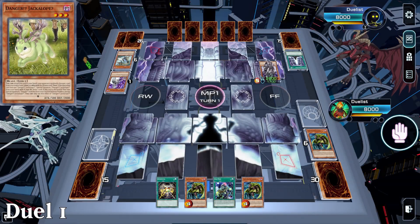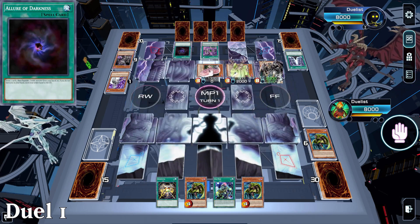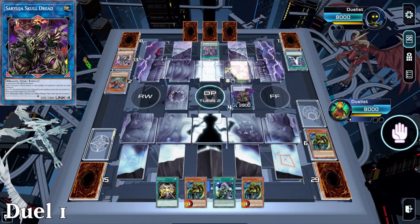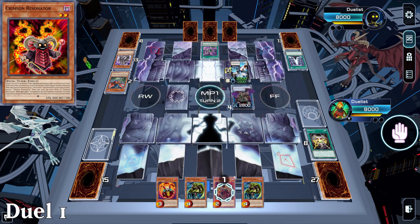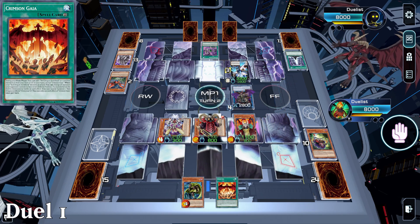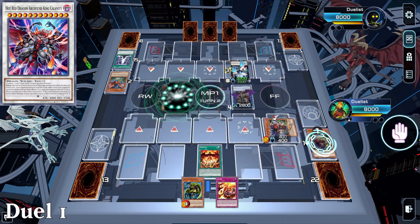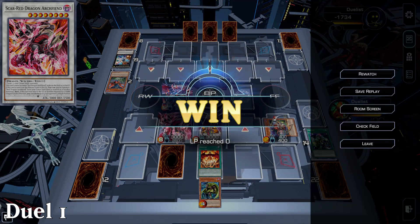The first matchup is against Dark World, and we're going second. They do a big long combo and end up on Hope Harbinger for a negate, and Saryuja Skull Dread, hoping to get us on turn 3. On our turn, I opt to use Small World to bait out Harbinger's spell negate, and it's taken. I grab Soul Resonator, then Crimson Resonator, get a free special summon, and normal summon Soul Resonator. Soul grabs Bone Archfiend, we ditch Vision Resonator to search Crimson Gaia, get Scarlet Security back from the graveyard, then synchro into Scarred Dragon Archfiend, eventually ending with King Calamity to lock out the opponent and wipe their board.